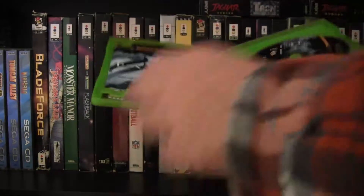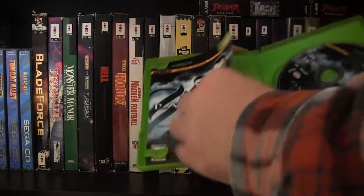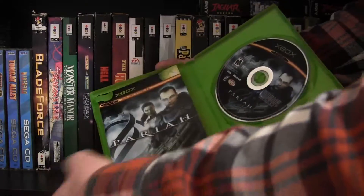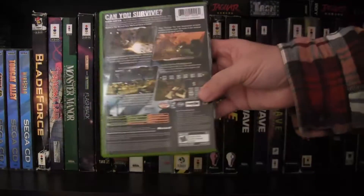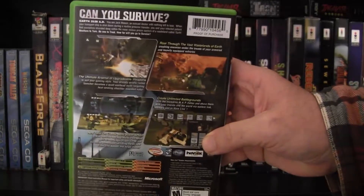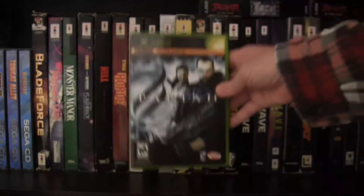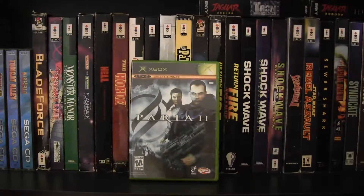Got it all unboxed — good condition, and a nice thick manual. Not in color but lots of info inside, which is good. Let me show the back for you guys. I've been looking at videos and it looks pretty good — maybe a 7 out of 10 game at most. Anyways, that's about it, this is Pariah on Xbox — unboxing, peace out guys.